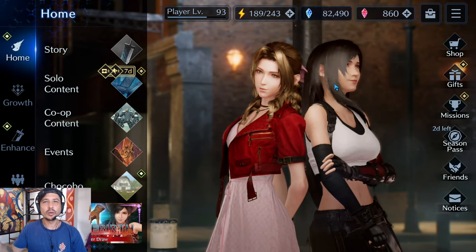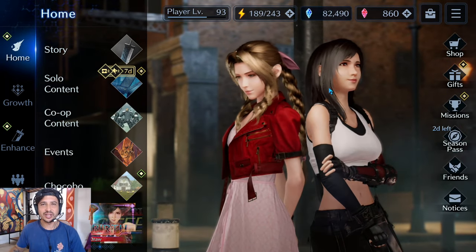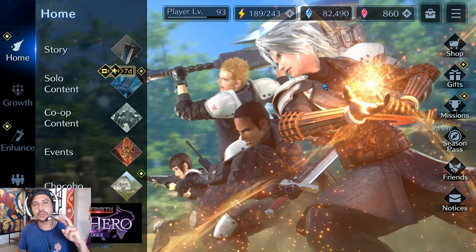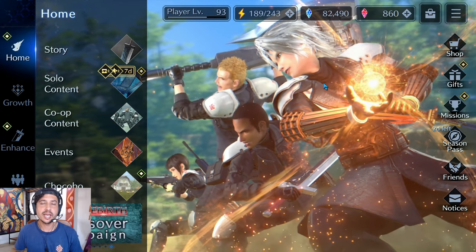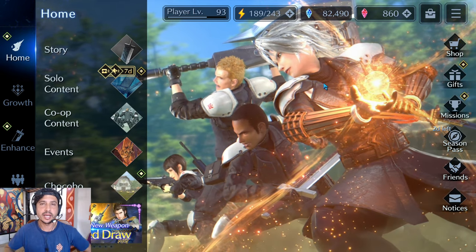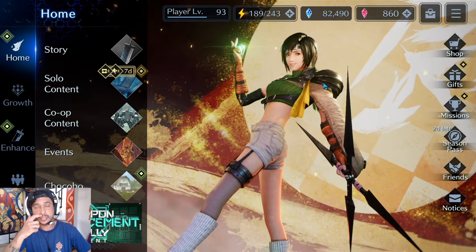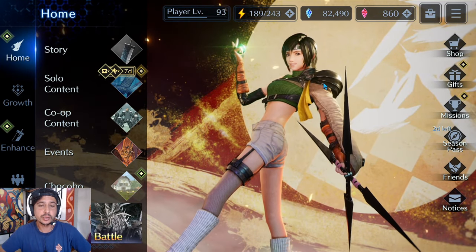Ahoy, my friends, Ryder here, and welcome back to another Final Fantasy 7 Ever Crisis video. Today I'm going to be going over two different things. The first is a data mine revealing a new 'select on your wish list' banner, so I'm going to quickly go over that.